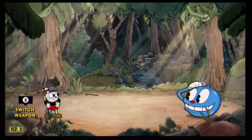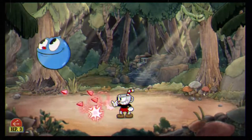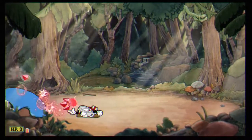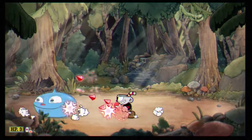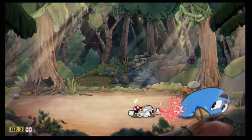What you're gonna want to do for him is try and run under him and keep hitting him with the spread. You want to stay a decent amount behind him, and then as soon as he jumps you're gonna want to dash under him. Just keep waiting for him to jump over you, backing up when you need to.